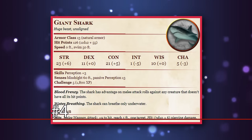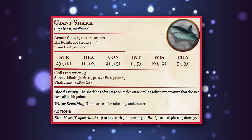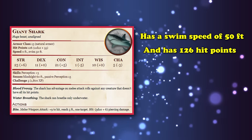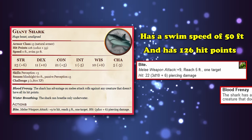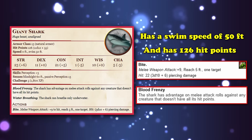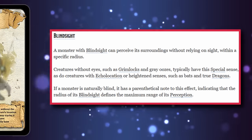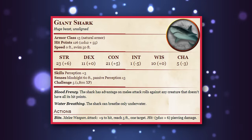At number 4, we have the Giant Shark. This Huge beast has a challenge rating of 5 and is absolutely perfect for underwater navigation and combat. It has a swim speed of 50 feet and 126 hit points, making it hard to take down very easily, and comes with a fairly decent bite attack that deals an average of 22 piercing damage and the Blood Frenzy trait, allowing it to make those bite attacks with advantage so long as the creature it's attacking has less than their maximum number of hit points. You also get 60 feet of blindsight.